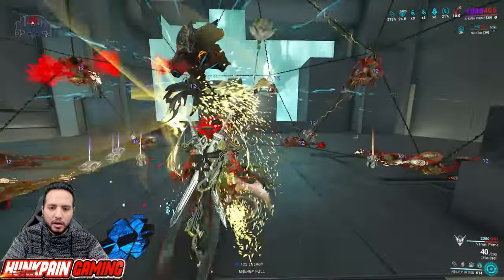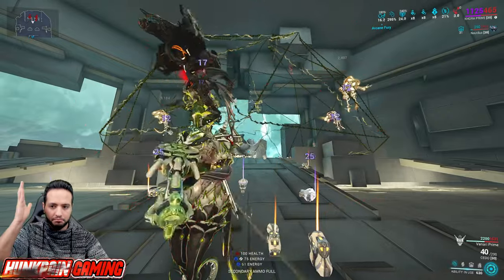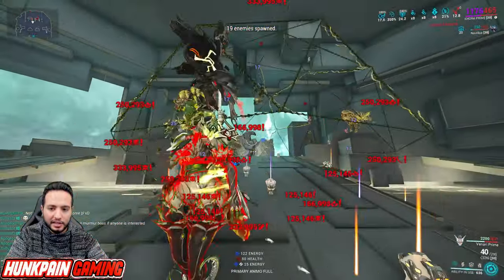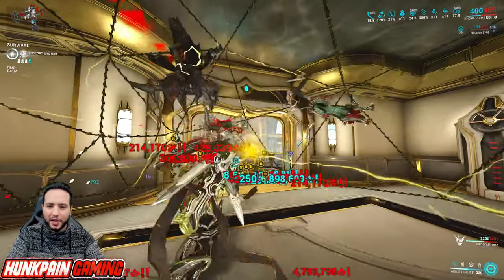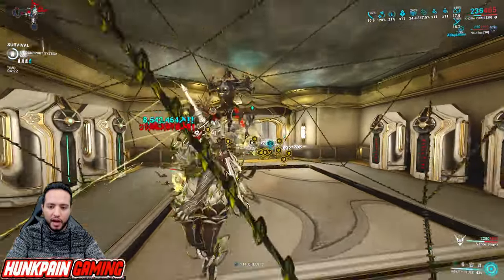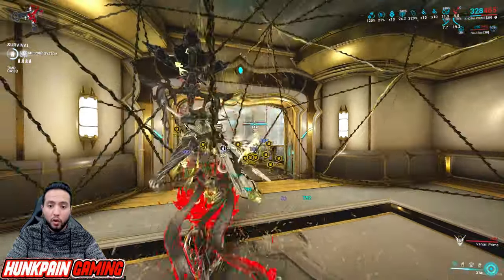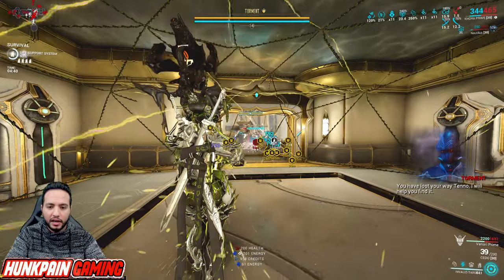Here's how to play Khora: keep Nourish active at all times, always cast two Strangledomes, and be sure to Ensnare enemies. Keep in mind she is not a tank — don't run around acting like you can bully enemies because you will die. Always keep Ensnare active on enemies and on the Acolyte when it spawns.